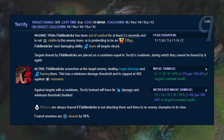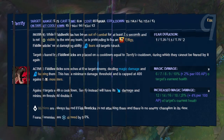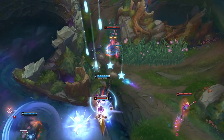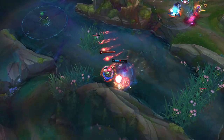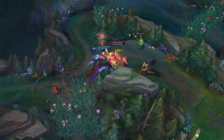That said, Terrify is pretty weak in terms of damage and has a high cooldown, so its usefulness only reaches as far as ganks. It isn't exactly reliable in teamfights or 1v1s — especially since Q is meant to be most champions' primary damaging tool and you're giving it up in exchange for just a 2-second fear. Still really good, but it would have been better if it were a W or E.